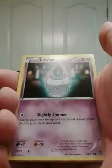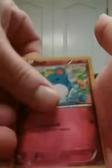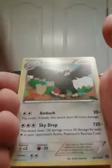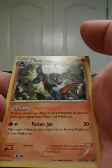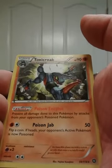Nosepass, Litwick, Dino, Ponyta, Merill, Clang, Braviary, Armor Fossil, Shield, Reverse Mail, Nidoran, and Toxicroak. Oh no.